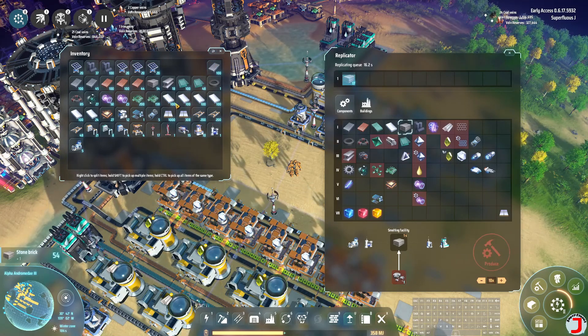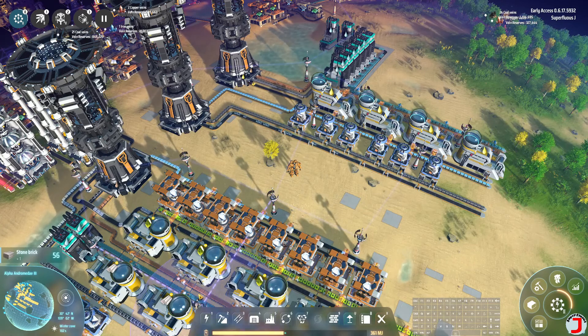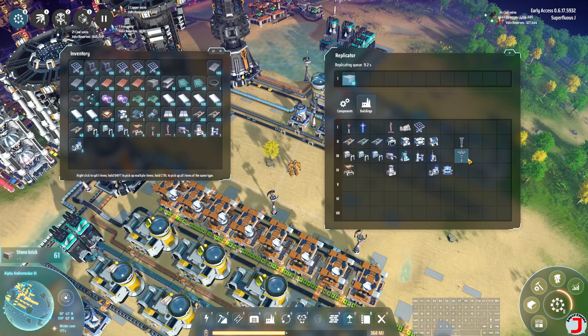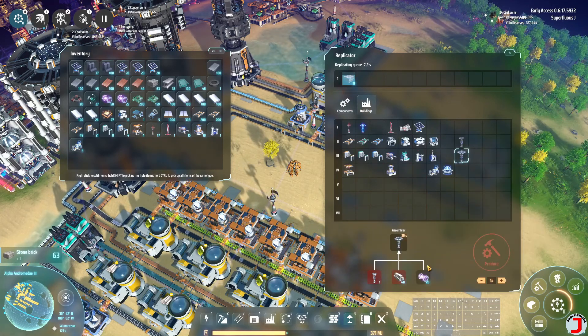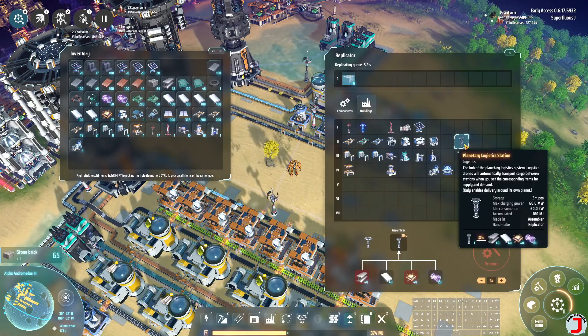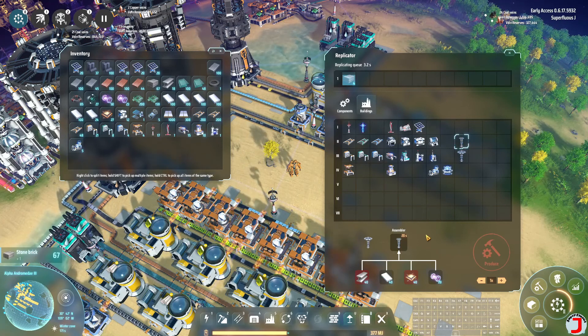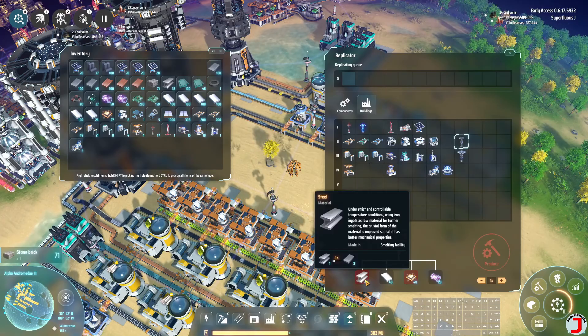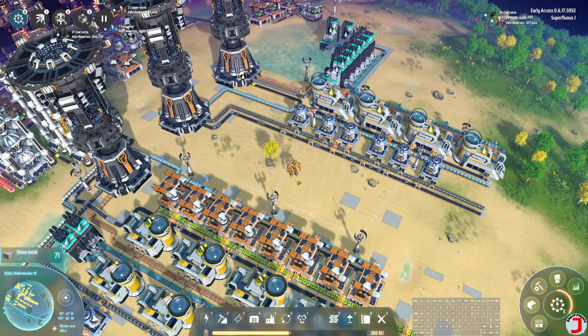I've got enough raw resources now. I made up a checklist of things I want. I want four interstellar towers - we just learned how to make them and now I want four. I also want seven planetary towers, so that means I need 11 total planetary towers. And for those I need a whole bunch of stuff, including steel and titanium.